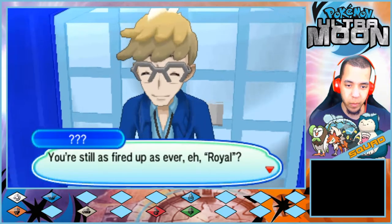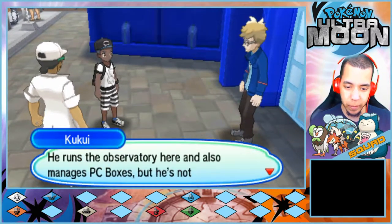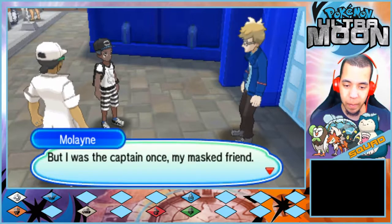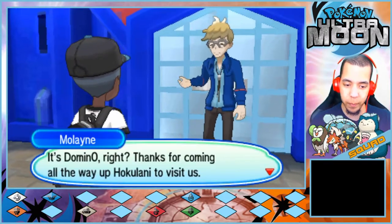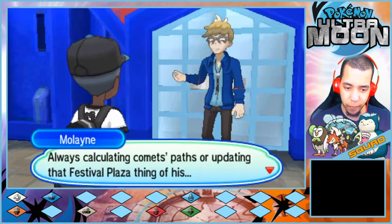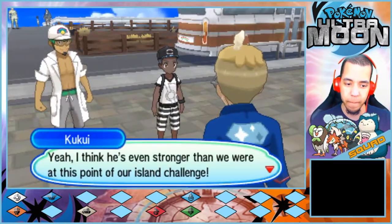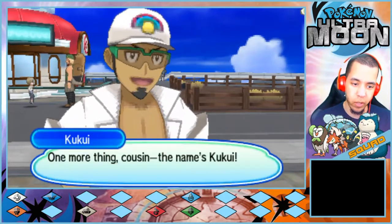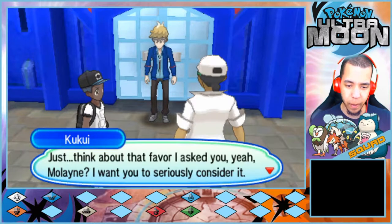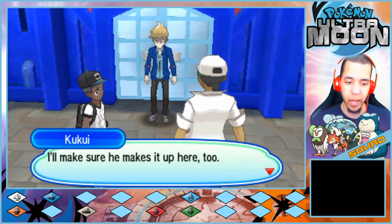Molayne is introduced. Kukui says: 'Hot Domino, let me introduce you — this is Molayne, he runs the observatory here and manages PC boxes, but he's not Hokulani's captain.' Molayne responds: 'But I was the captain once, my masked friend. Our captain Sophocles is a rather busy young man — always calculating, or updating that Festival Plaza. If you wanted to be introduced to the Master Royale though, that's something I could definitely help you with right here and now.' Kukui: 'I think he's even stronger than we were at this point in our island challenge. One more thing cousin — the name's Kukui. Seriously consider that favor I asked you.'